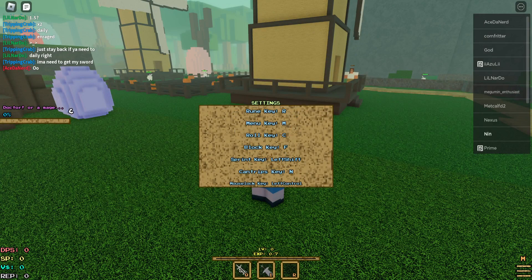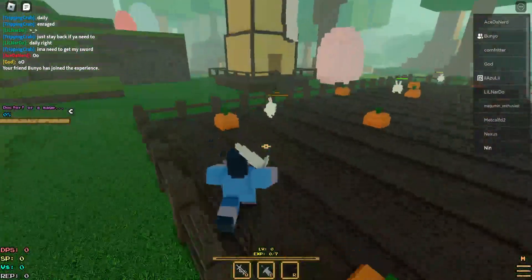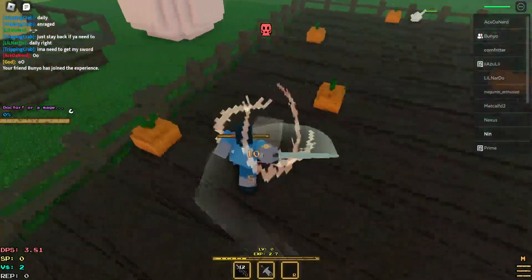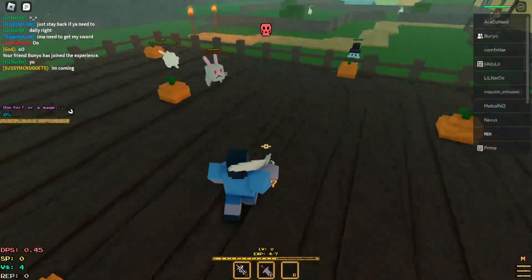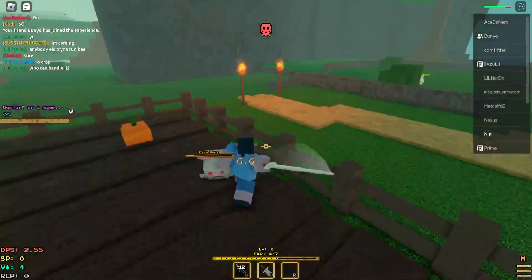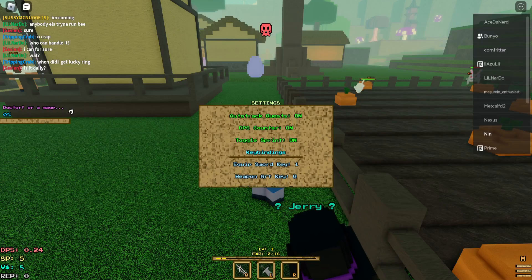Let's take a look at the controls. Left control is right there. Let's take a look at the combat. I leveled up from that, this is pretty nice. Actually I'm gonna turn off toggle sprint — it might mess me up with my spacing.